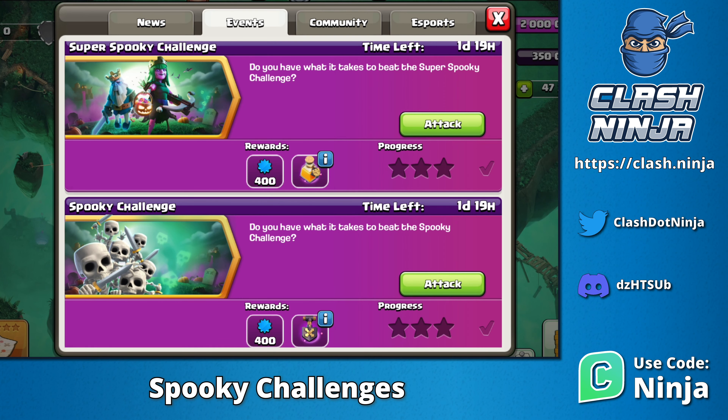Two new challenges. Similar to the previous magic challenges, there are two variations of the same challenge — an easier one and a more difficult one. Completing each will give you a super potion and a shovel of obstacles.